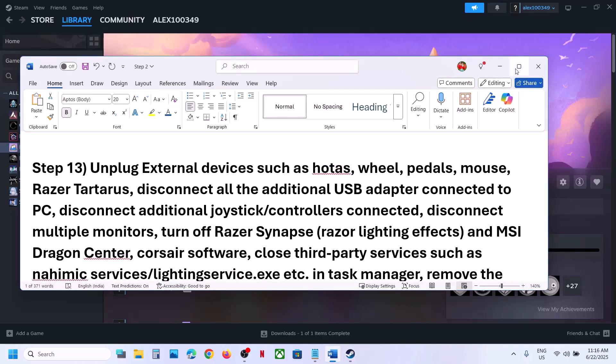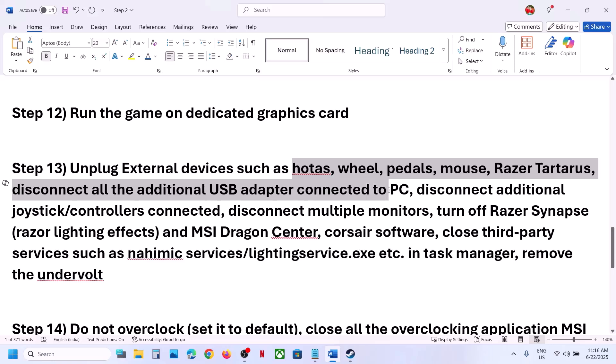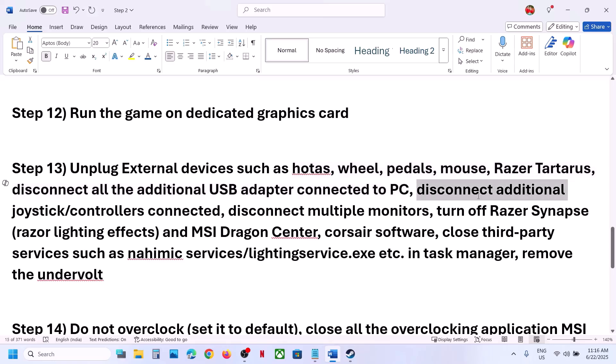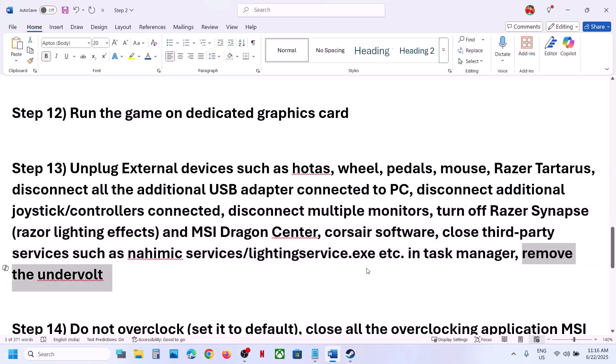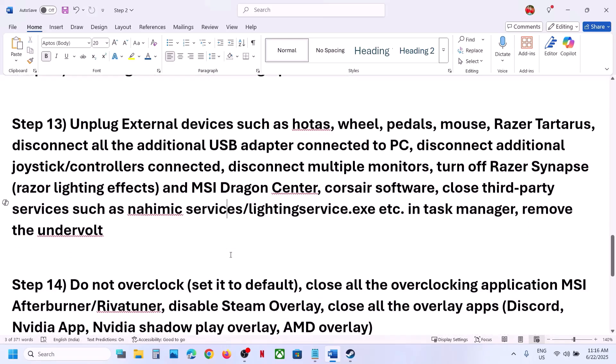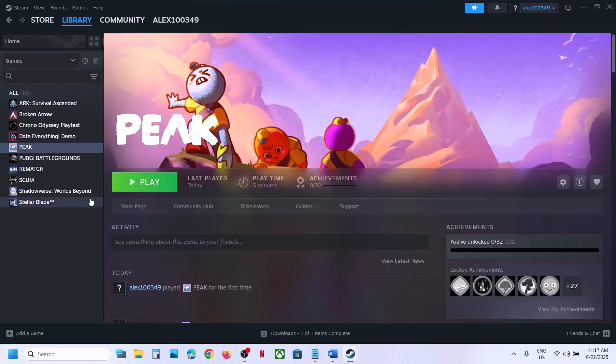Unplug all external devices from your computer — HOTAS, wheels, pedals, USB adapters, extra controllers. Disconnect additional monitors and try launching on a single monitor. Close any third-party services or replication software. If you have undervolted your computer, remove the undervolt. Also, do not overclock — if overclocked, set it back to default and close all overclocking applications like MSI Afterburner.